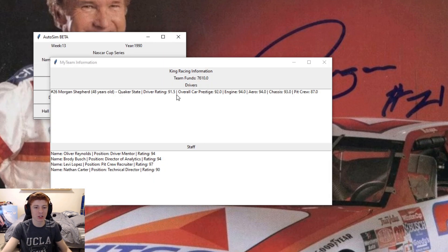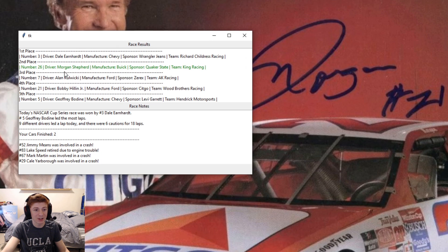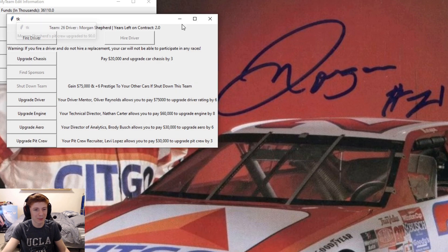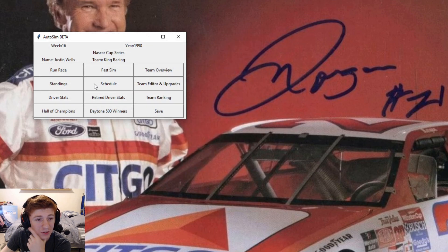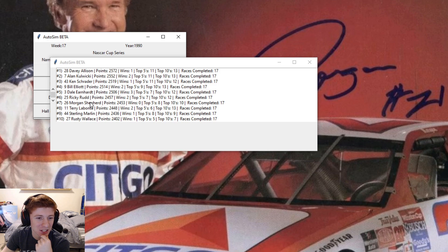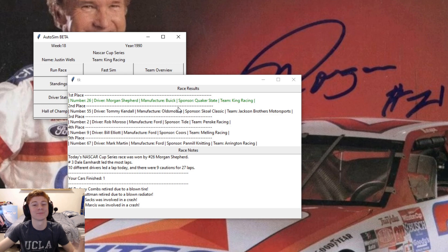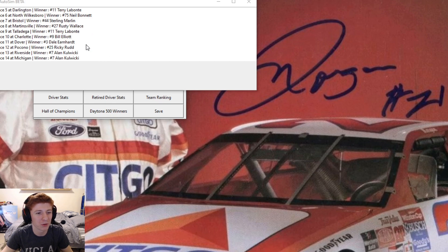We can now afford to upgrade the engine by eight, taking it to 94. Which is going to give us a 92 overall car and a 91.5 driver. Our pit crew is still our worst aspect, so we will upgrade that next chance. Another top 10, and we go top five right there. Second place to Dale Earnhardt yet again. Lots of runner-ups this season. No wins. We'll upgrade the pit crew to 90 though. So we have all 90s across the board for the first time ever. Another top 10. Kenny Schrader gets your win for Richard Petty. And that's going to draw us up to 7th place in points, only a little over 100 back.